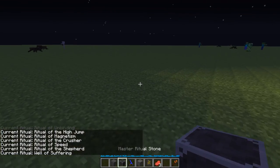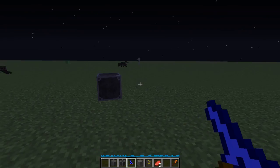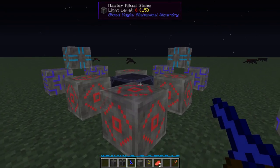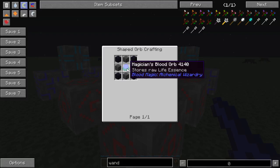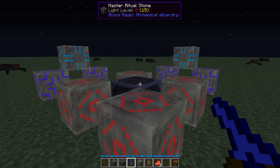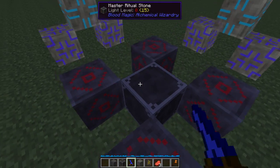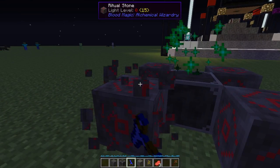I'll build the Well of Suffering ritual over here. If you hold your diviner and look at the master ritual stone - which by the way is four obsidian, four ritual stones, and a Magician's Blood Orb - you can see the ritual layout. You can do this at tier three which is good because you need rituals to make your bound blade to get to tier four. As long as you have the right amount of ritual stones in your inventory, you can just right click to place them.